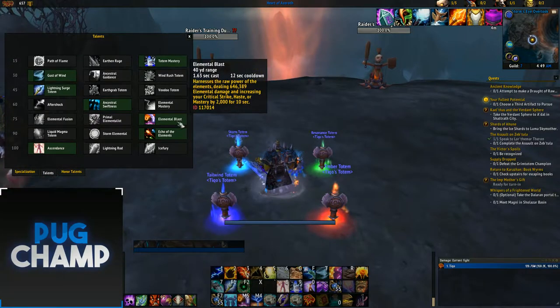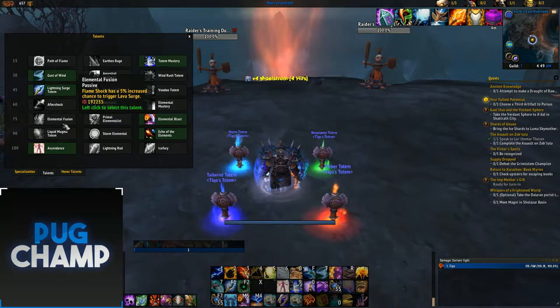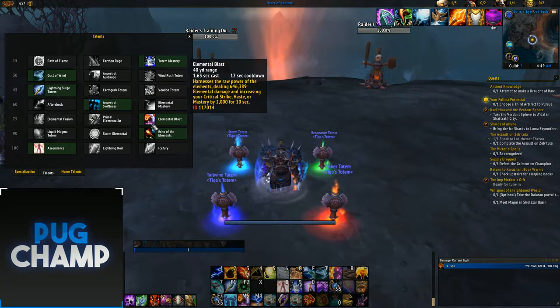Next, you want to take Elemental Blast — it gives you raw stats which is really good. The other two talents you don't get much use out of. I don't really want an increase in Lava Surge, so Elemental Blast all the time.